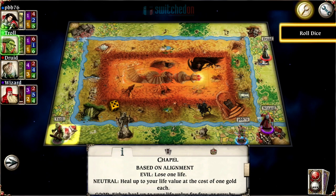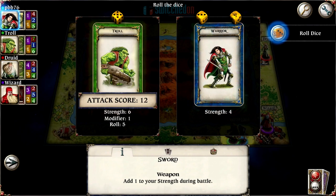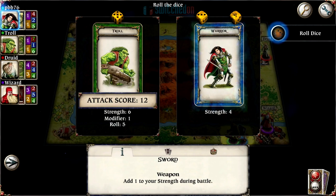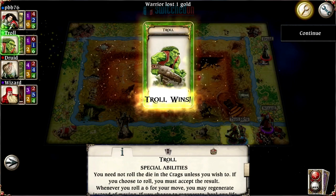The troll has moved into our space and is fighting us with strength. He's got a strength of 6 plus a modifier of 1 from a weapon, and rolled a 5, giving him an attack score of 12. Now the Warrior's special ability is that in strength battles we get to roll 2 dice and pick the highest number. We roll a 6 and a 4, take the 6, giving us 10 — but still not enough to beat the troll's 12. The bag of gold we just found gets stolen by the troll.